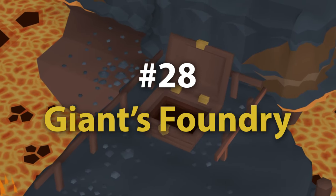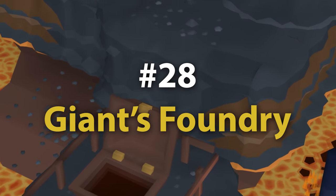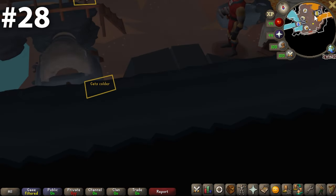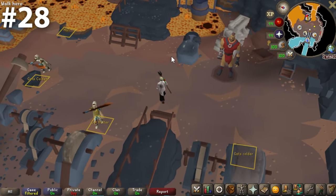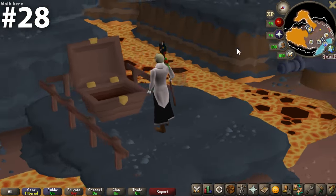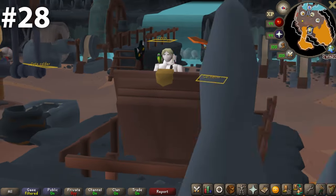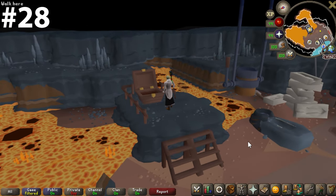Coming in at 28, we have the Giants Foundry bank chest. I actually really like the look of this bank chest — the wood with the kind of accents on it looks really nice. The area itself is a bit of a different story: the bank chest is surrounded by lava, it's extremely hot, and the machines are very loud with acoustics that carry quite a bit. But there's just an element of this bank chest I like — it feels like the most blue-collar bank chest there is. I think 28 is a very appropriate place for it.